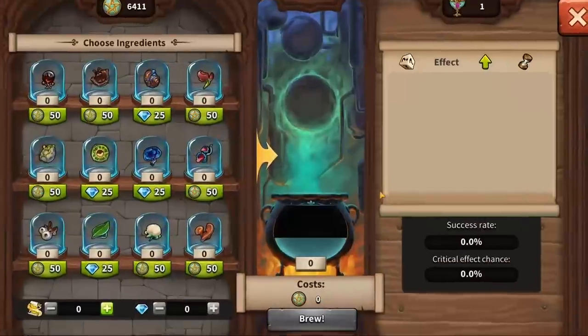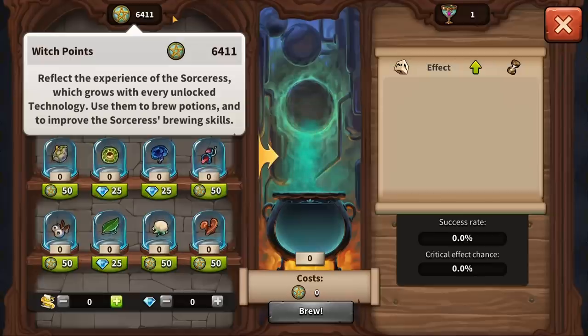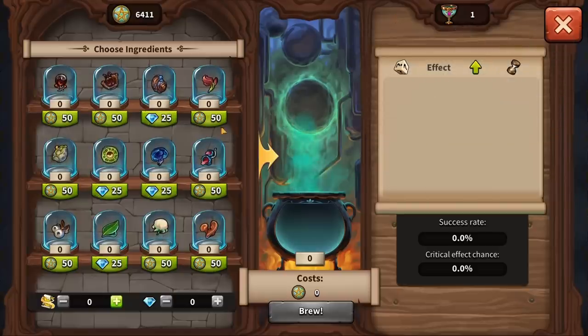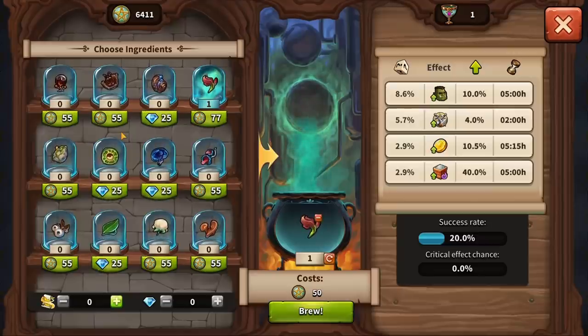When the event starts on Sunday, you are given a certain amount of Witch Points, which are based on the total number of your unlocked technologies and Trophy Goblets depending on last week's tournament performance. Witch Points are needed to add ingredients to your potion, and Trophy Goblets are needed to drink from your potion once it's brewed. Both unspent Witch Points and Trophy Goblets cannot be transferred to the next week, so be careful to use them all up before the Sorceress leaves the Magic Academy.